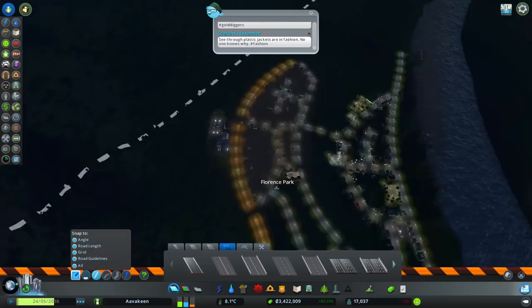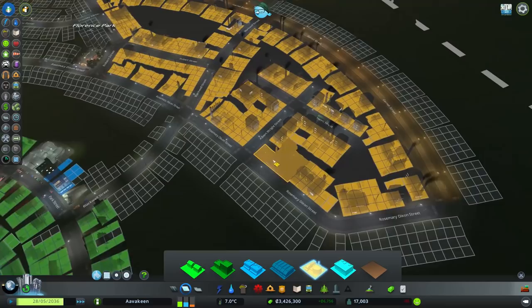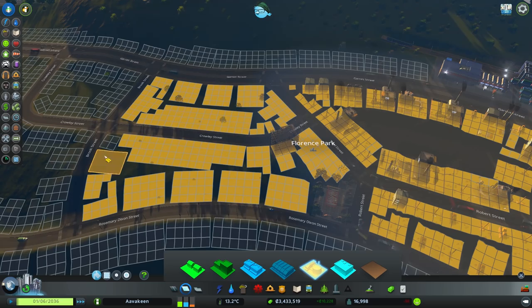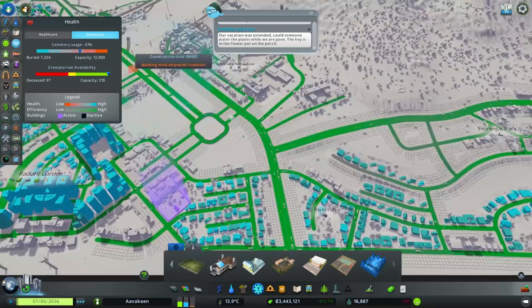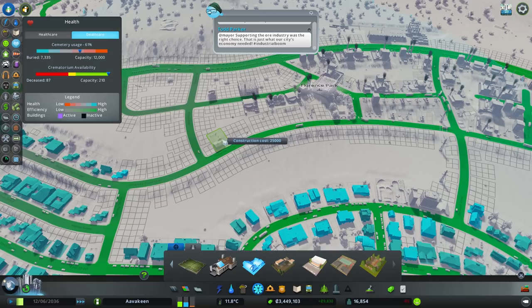We've got quite a lot of industry building up here and they don't seem to be struggling - very good to see. Let's add a couple more then. We may add a little bit more healthcare around here perhaps. Death care seems okay for the time being. Now - do my miners need a sauna? I think they do! A sauna is perfect for them. Let's pop one down right about there.